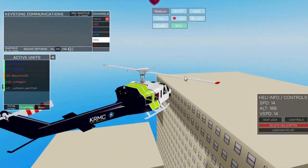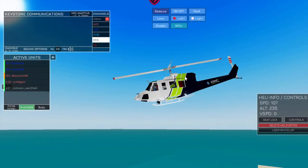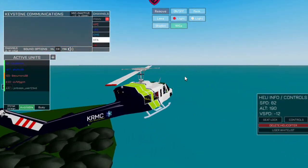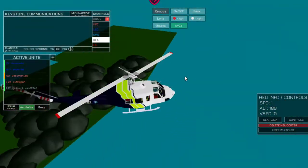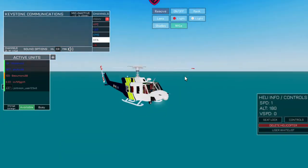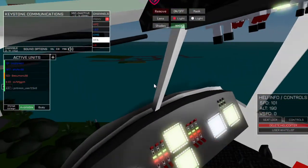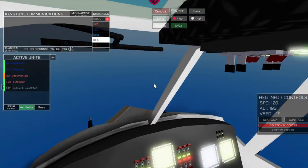Flight controls are pretty straightforward: Shift to go up, Control to go down, W to go forward, S to go back, A and D, and the rudders are E and Q. A little tip: if you're going really fast and need to brake, hold down S. K is for your lights — that'll look better at night — and your spotlight is L. You can go into first person but I don't really like it.